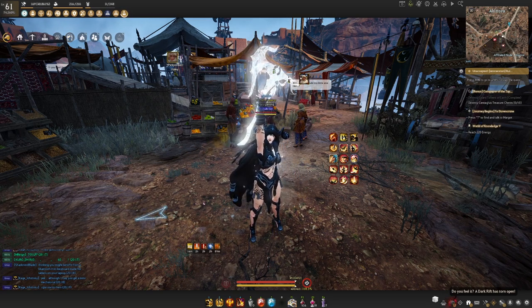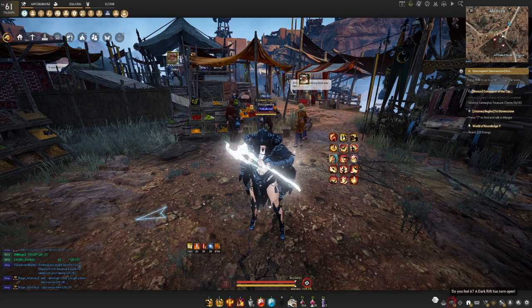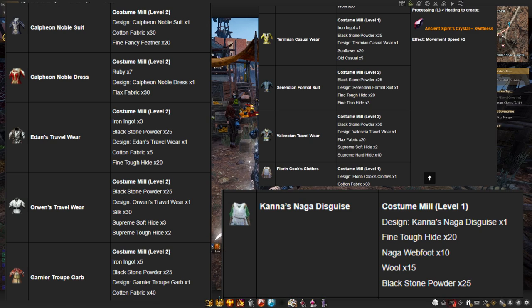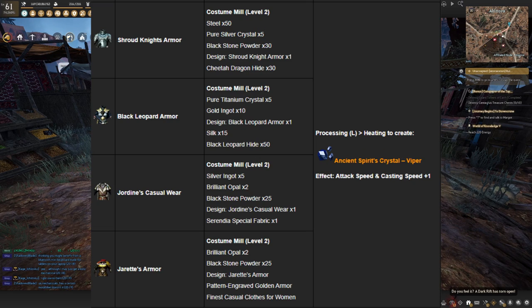What we are going to be doing is heating that new outfit that we just gained to get the outfit crystal. The type of crystal that you get will depend on the outfit that you use the coupon on. I'm going to put a chart on the screen showing which outfits will turn into the swiftness crystals, the valor crystals, and the viper crystals.